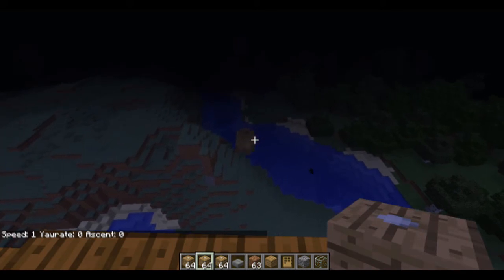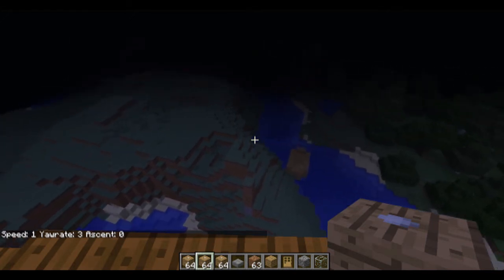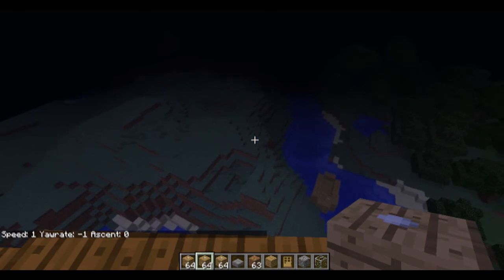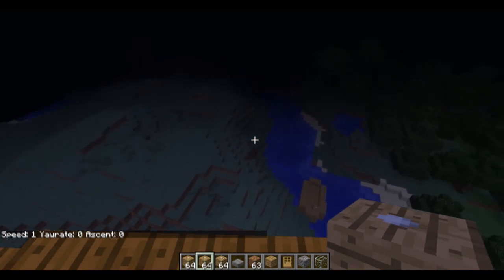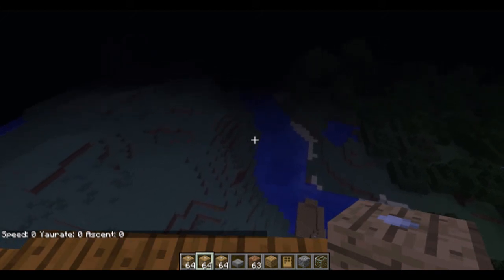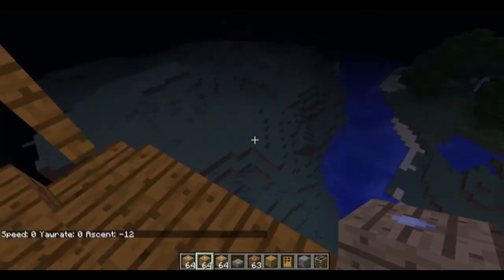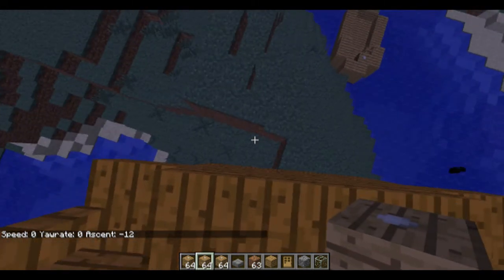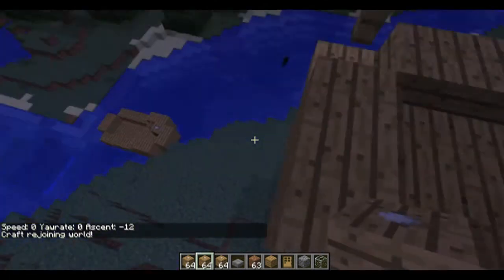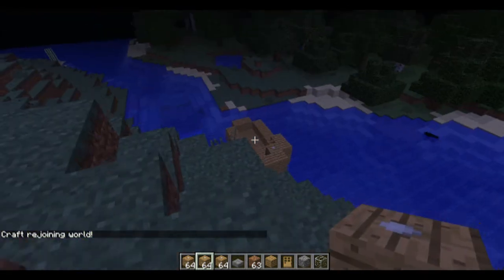If we just land on some dirt I will get to the ship and show you. Down we go. And we've hit. When you rejoin the world it will align it with the grid. So now we've got that one done.